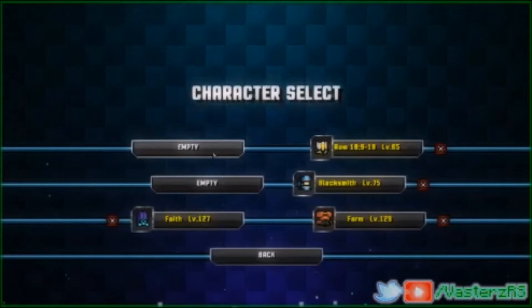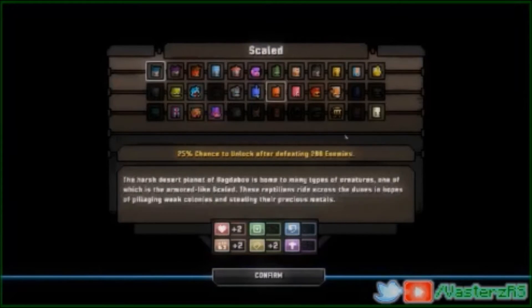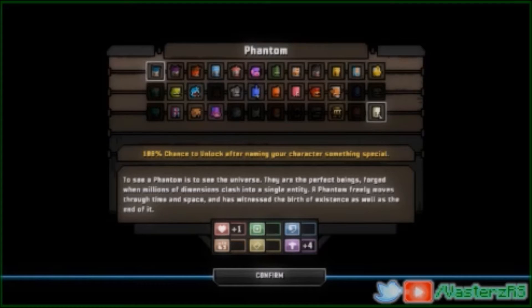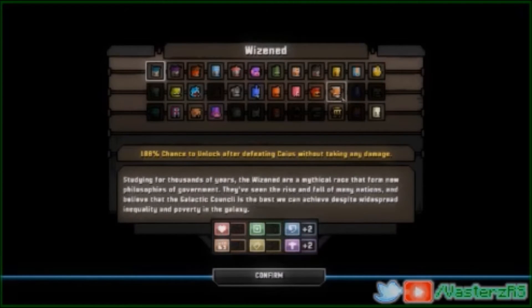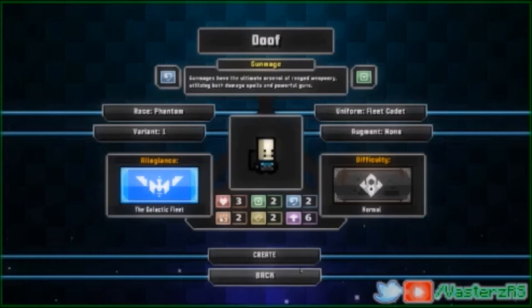It would be cool if the developer would make more — just more of this, more things to unlock. Because I'm getting close to unlocking everything for the game. But basically, there you go — the stats are not too insane. But if you really have a Faith build, you know, if you're trying to heal your allies and bubble them up, protect them, this is definitely probably one of the best builds for you. Because it has four for Faith, so that's quite a lot. I don't have any other one that has four. This definitely is one of the top tiers.